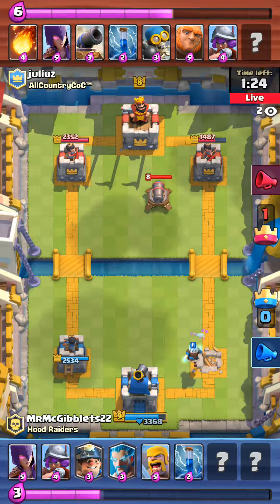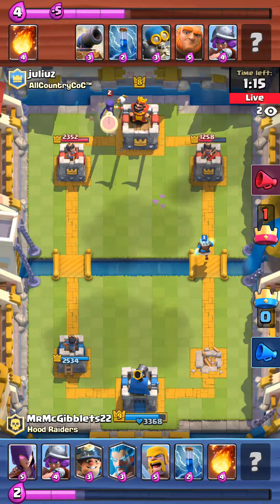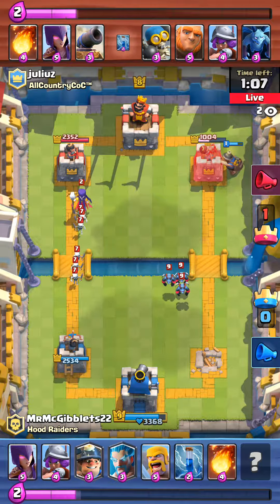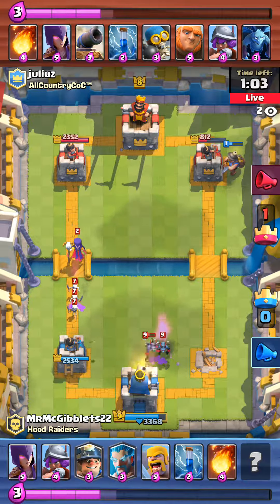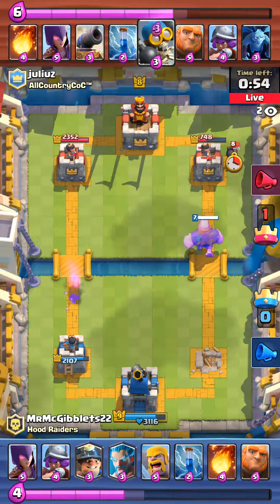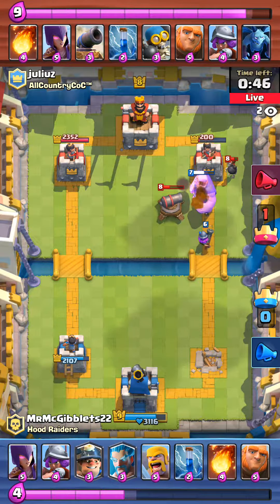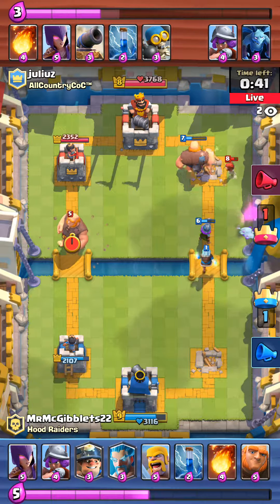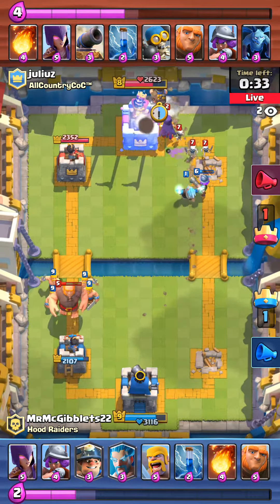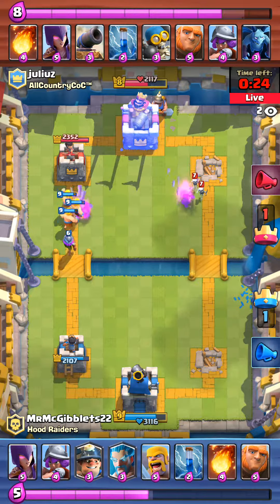Julius is using a deck pretty similar to the one I use — the giant witch push. The giant witch push is pretty stout, as long as they don't have the barbarian horde to drop on the witch when she gets on the other side of the river. That witch didn't do much damage — I'm surprised. But he's got the musketeer giant push going, and that musketeer just wrecked that tower. Then he's got the ice wizard. Nice counter with the barbs on the giant. Seems like half of the clan All Country Clash of Clans is in this tournament.